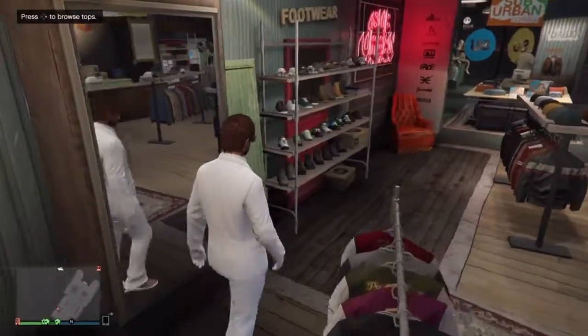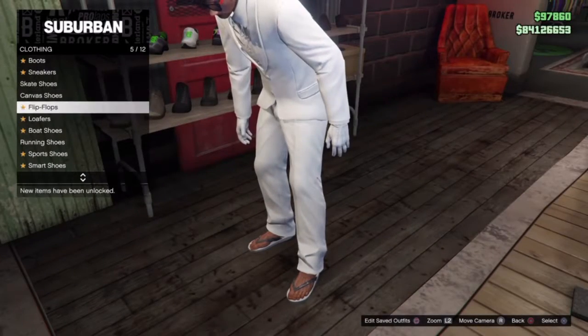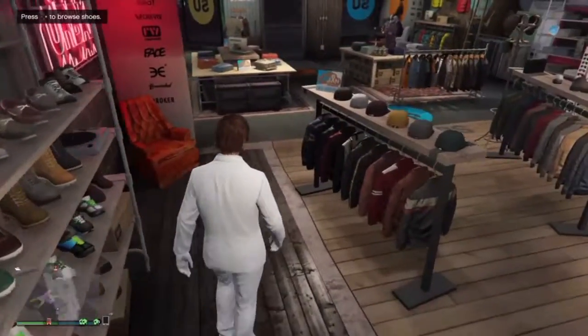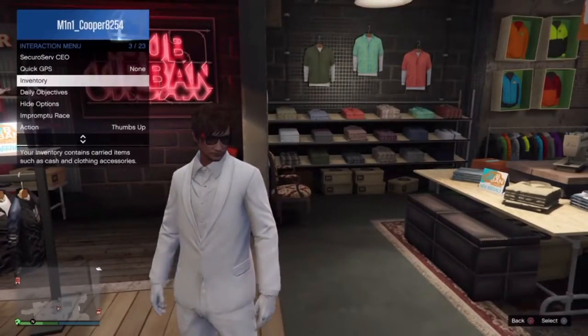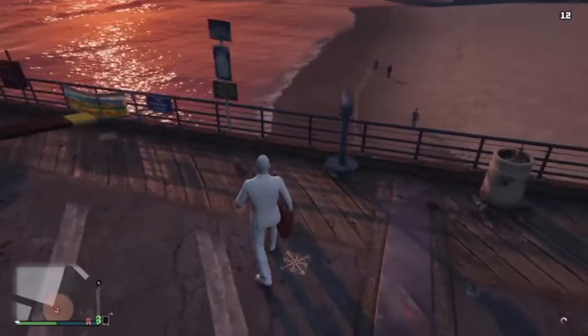Now make your way over to the shoes section and simply go down to the sports shoes and select the all white sport shoes. Once you've done that, make your way over to the mask store and purchase the white tight ski mask.